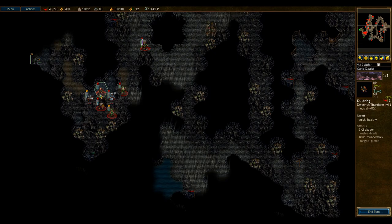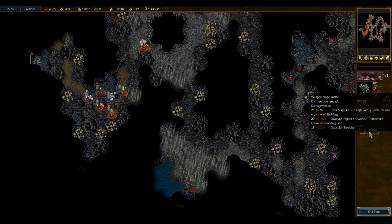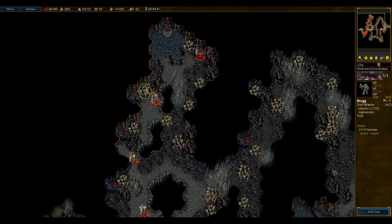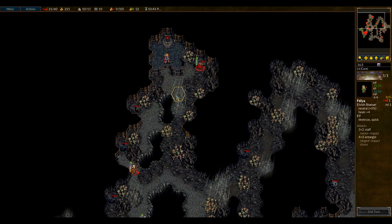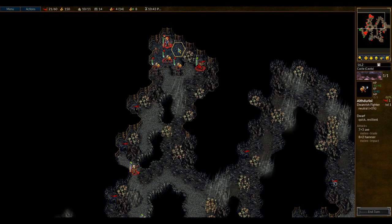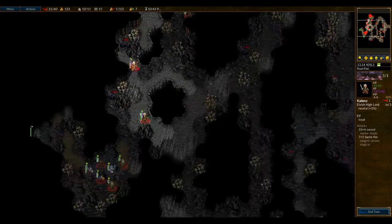I may be able to level up my Thunderer, although I cannot let the Thunderer get hit. If the Thunderer takes two hits, he'll die — just die outright. So he must be on defensive terrain in order to fight that guy. We'll go up here, recruit some more Dwarves. Conrad, let's get some more recruits going — let's get some Dwarvish Fighters and some Dwarvish Thunderers. Let's go three Fighters, two Thunderers, real quick. And that should be good enough for now.